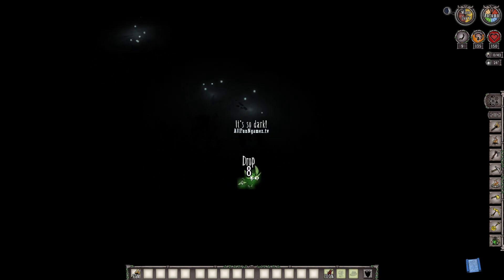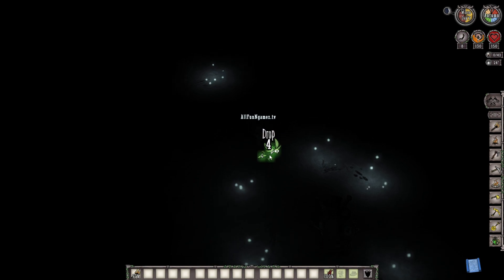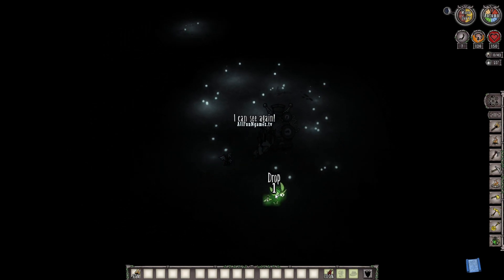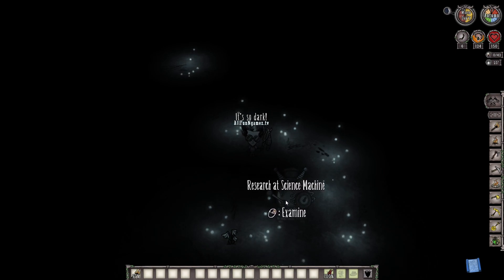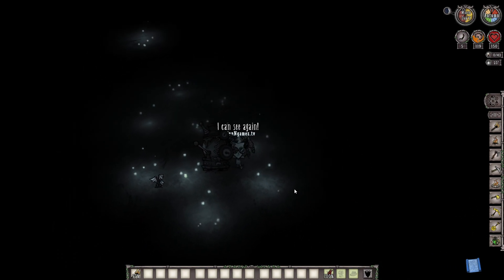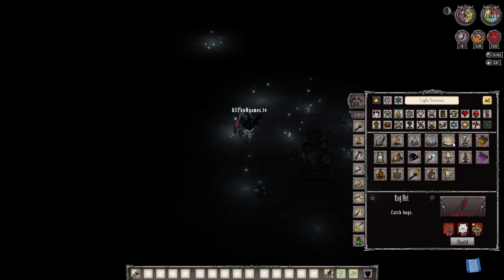When you plant them pretty close together, you can actually get yourself a decent amount of light, which will help you not get attacked by Charlie at nighttime. The more fireflies that you catch and move around, the easier your source of light, and you can just stand in or around them and you're not going to get hit by any type of darkness. Your darkness level depends on how much sanity you lose, so you can basically just run around in a circle at nighttime if you don't even want to make yourself a fire.